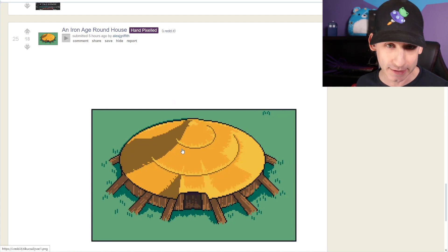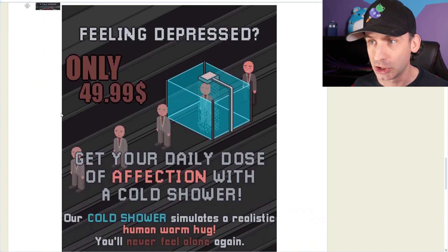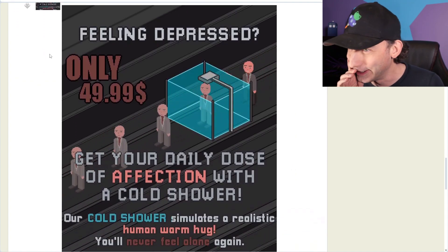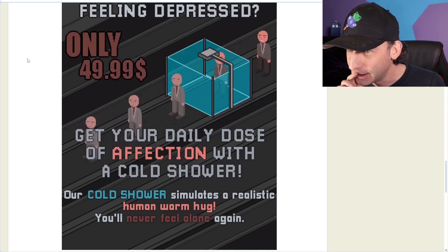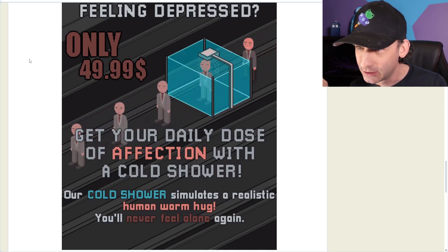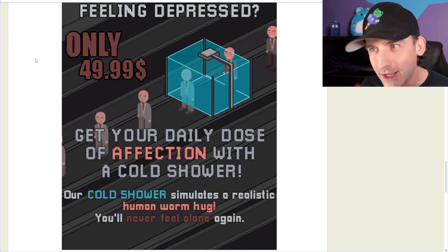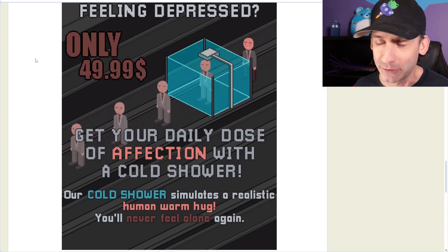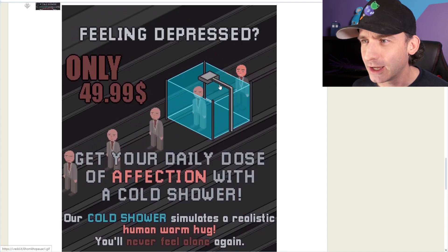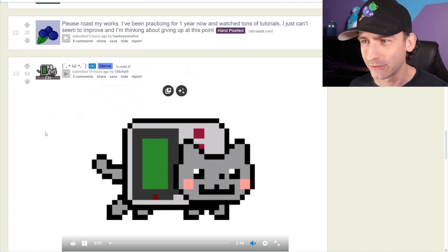Who am I to say what the architecture methods of this age was? A dystopian shower. Is this a shower that dispenses glue or oil? What is a shower, actually? I don't know why I didn't think it was a real shower. 50 bucks of affection? How does a cold shower simulate a warm hug? What if I want... I like feeling alone. That's fine. I don't need someone hanging over my shoulder. I don't want your cold shower. I'm not paying 50 bucks for that.